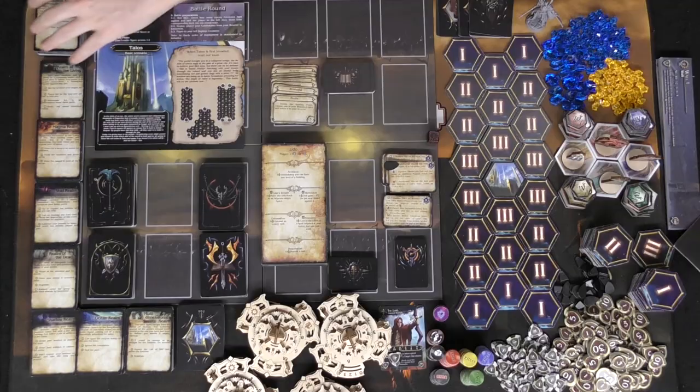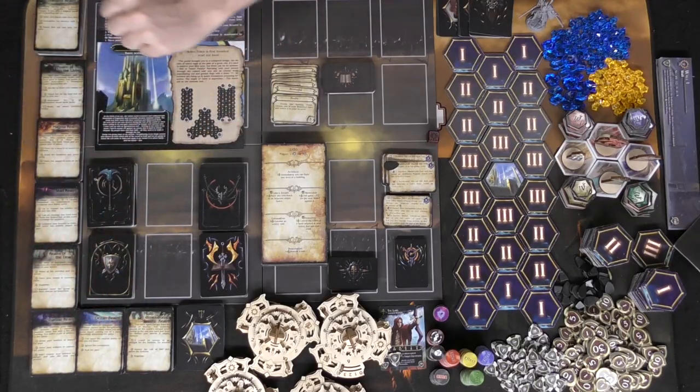There are these tiles here — ones, twos, and threes — which display the level of difficulty when dealing with enemies in the area, as well as the different areas you're going to venture through, which are on these cards, which I will explain in a bit.